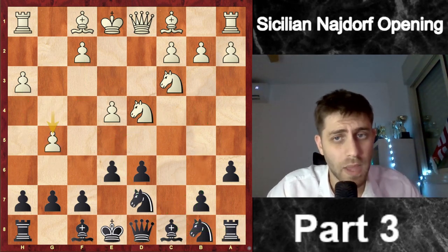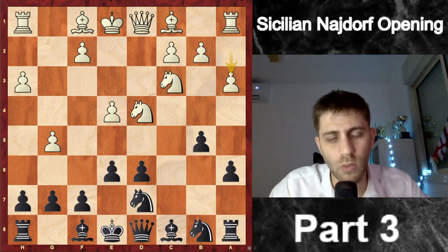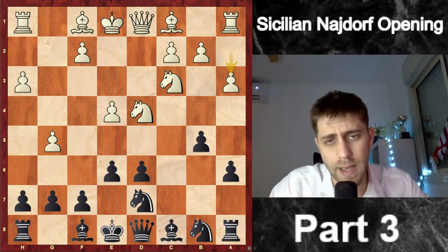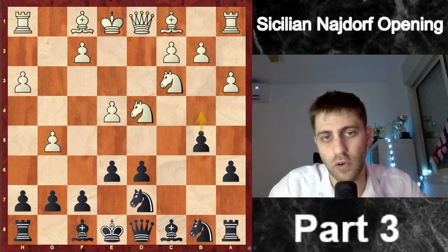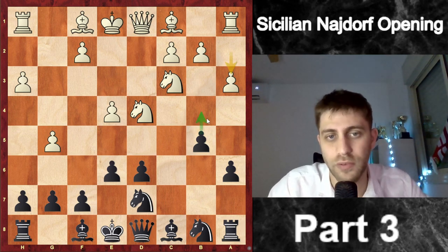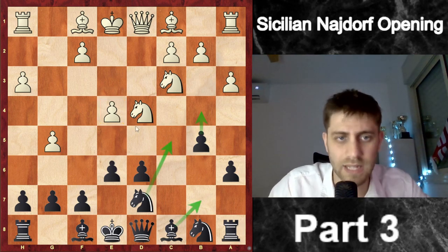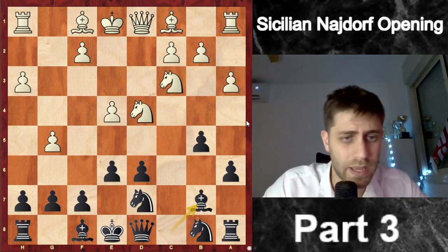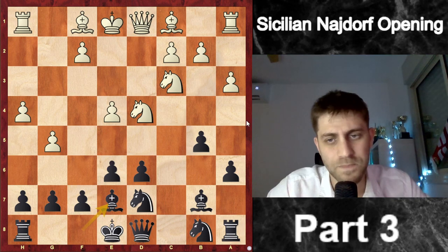So g5 b5, and now a3 — a very strong prophylactic move to avoid b4. Because if black achieves b4, the pawn on e4 will be weak; I would play something like Bb7 Nc5 and attack that pawn on e4. So he played a3, I played Bb7, h4, Be7.